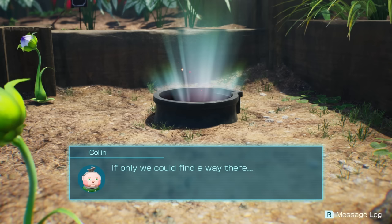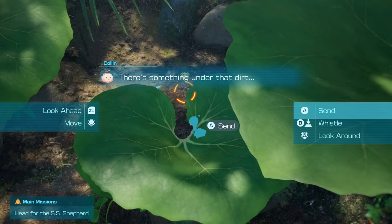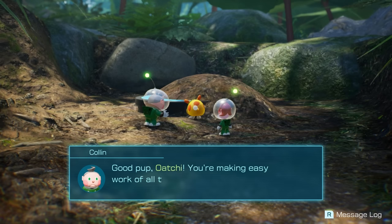Look, that's it — see that big hole in the ground over there? If only we could find a way there, we could finally reunite with the SS Shepard. It's impossible to get over the ledge. There's something under that dirt. I'm going to send the dog over to dig — dogs are great at digging, right? This is a perfect job for a rescue pup.